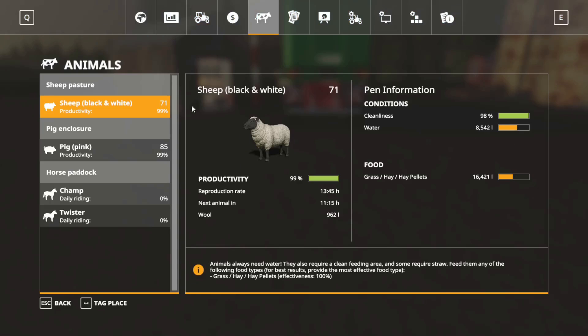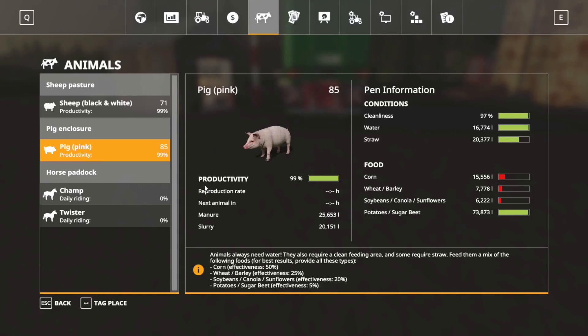Let's take a look at our animals real quick. Sheep are doing fine — we just cleaned them up, so we're not too worried about feeding them yet. The pigs are doing okay too; their straw is still high enough, though they're going to need more food soon. We may end up growing some wheat and barley since that's not too expensive, and corn is just super pricey, so it's usually cheaper to get pig food to fill that gap.